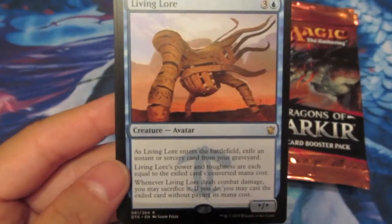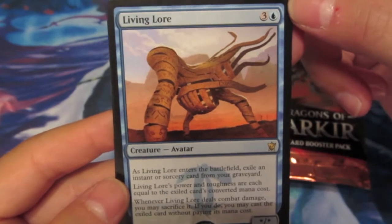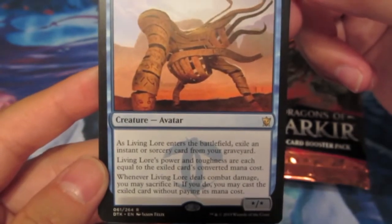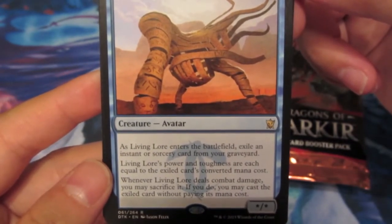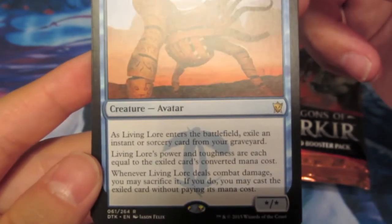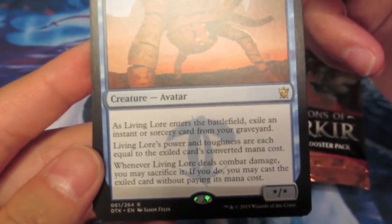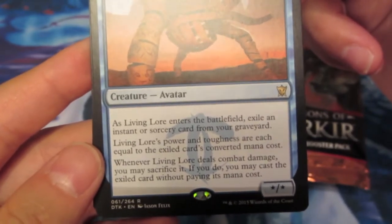Living Lore, for 4 mana, is a blue creature avatar with power and toughness as star. When this creature comes onto the battlefield, exile an instant or sorcery card from your graveyard. Living Lore's power and toughness are each equal to the exiled card's converted mana cost. Whenever Living Lore deals combat damage, you may sacrifice it. If you do, you may cast the exiled card without paying its mana cost.